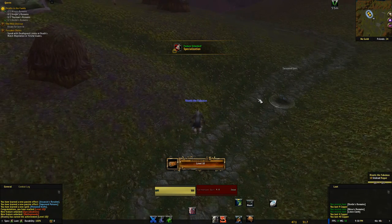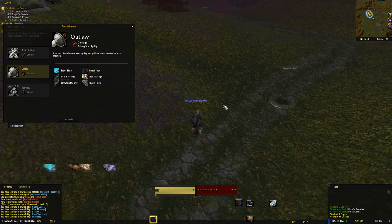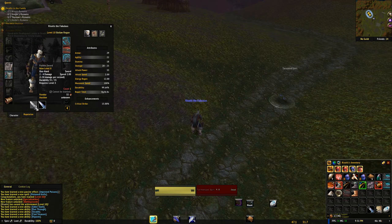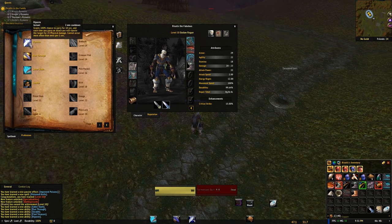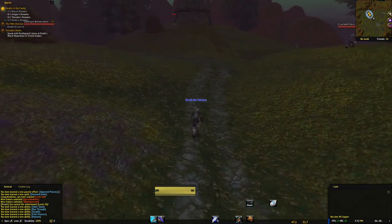Got a new ability but we don't really care about it because we're going to be switching to Outlaw. We'll go over our abilities once we change. Equipping the sword in our main hand — it's not quite ideal, but the sword does more base damage so we want to keep it. We have Saber Slash to give us combo points, and Run Through is our only spender at the moment. We only have four abilities but we'll get more very quickly.